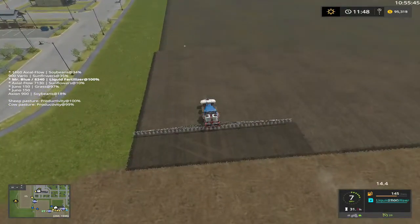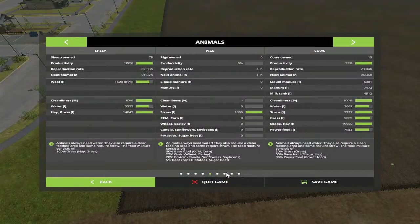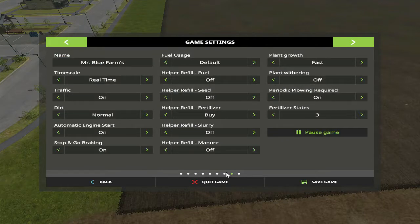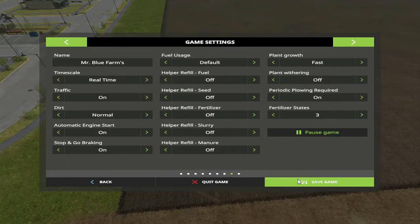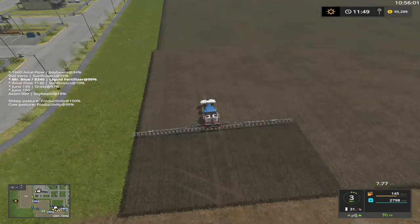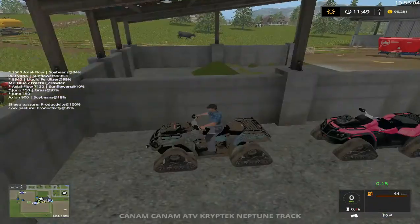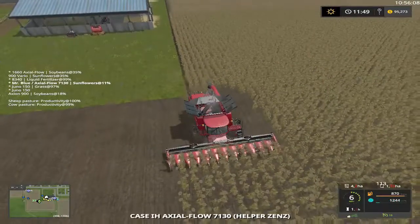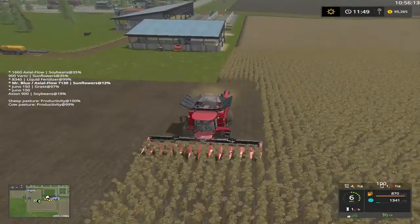I want to hire a worker. We want to buy our fertilizer. That'll work — we'll just have to come back for a strip.